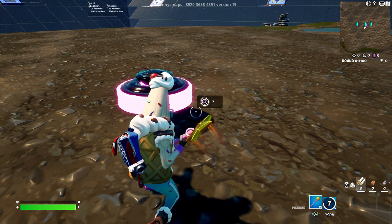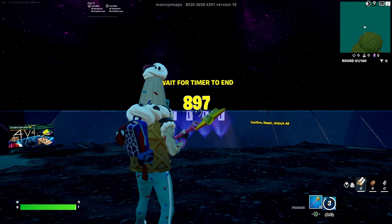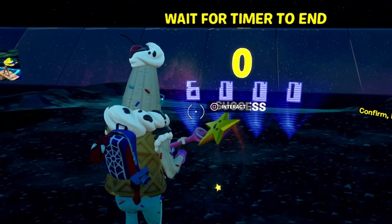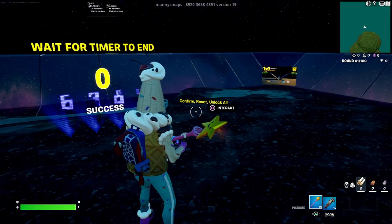It's going to be a 900-second countdown, so just wait till it hits zero. Once the countdown has hit zero, put in the code 6984, click confirm.